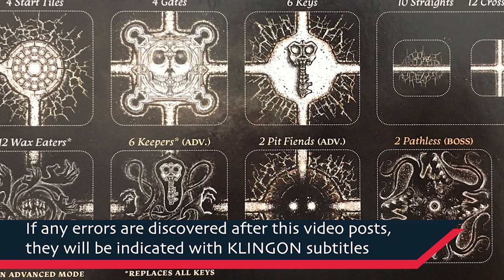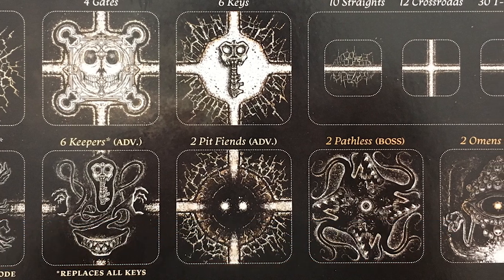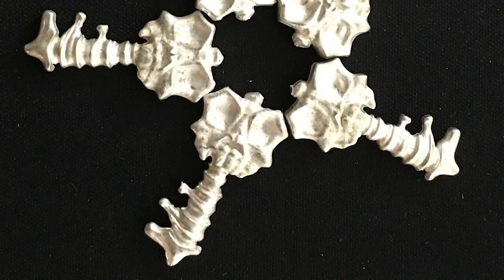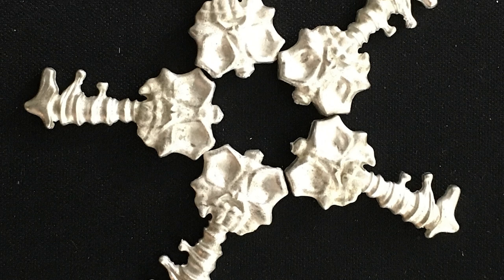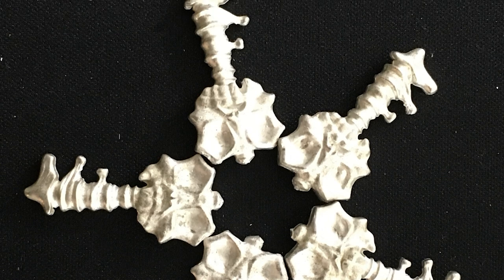Hey everybody, this is Mike with the One Stop Co-op Shop, and we are going into the darkness and the depths today with The Night Cage, a new game from Smirk and Dagger. A quick thank you to Smirk and Dagger for sending a review copy. This is a cooperative game for one to four players where you're trying to escape from this labyrinthine abyss where you can only light things with the candle you're holding in your hands, and you're desperately trying to track down the keys you need to escape.